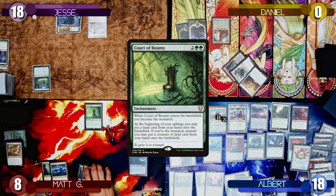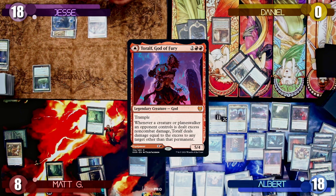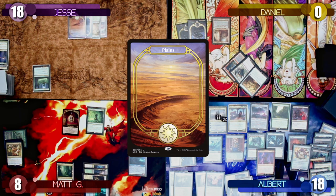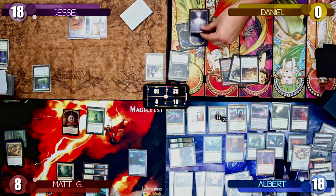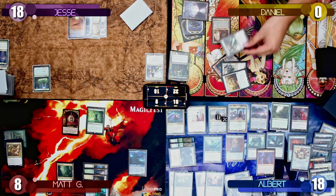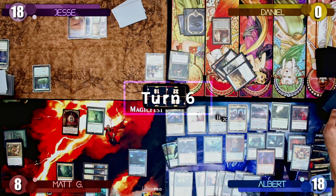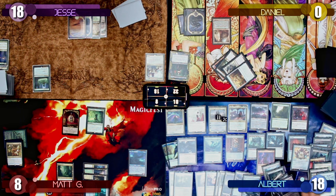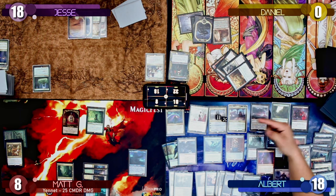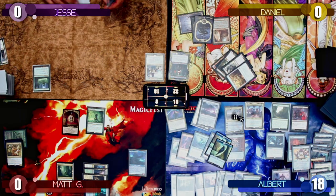Matt finally untaps and casts Court of Bounty, making himself the Monarch. When he casts it, Mind's Dilation triggers, exiling the top card of his library — Albert gets to play it for free, finding a Torulf, God of Fury. Matt draws a card for being the Monarch and passes to Jesse, who plays a Plains and passes to Daniel. Daniel draws, plays a Swamp, uses Azor's Gateway to exile a Runescar Demon and draw a card, then passes to Albert. On Albert's upkeep the Prismatic Bridge triggers again, revealing a Conduit of Ruin. Albert moves to combat, swings at Matt delivering the last points of commander damage, swings Emrakul and Elish Norn at Jesse dealing 19 damage, and sends the rest of his creatures at Daniel for 35 damage — finally putting everybody out of their misery and ending the game.